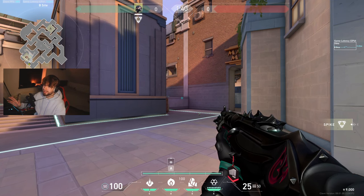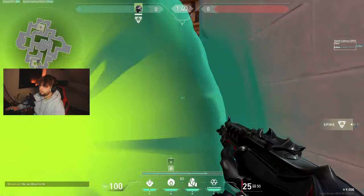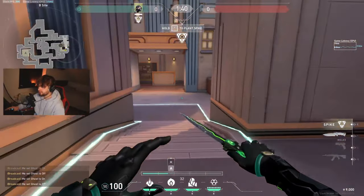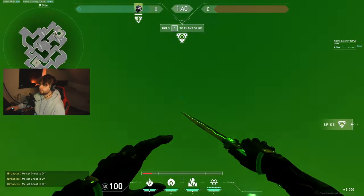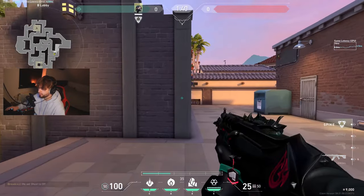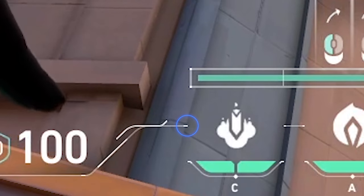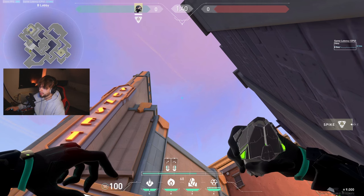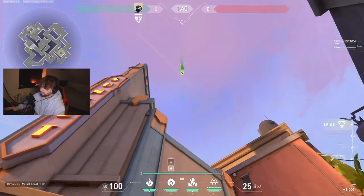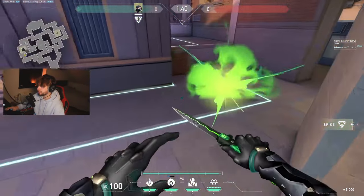Now we're on Sunset. For me, the best smoke to have with Viper on a B push is this one — it covers you from market and from the top of the site. The only way they can shoot at you is this corner, which you can hold while pushing site. Before the round starts, get in front of this wall, watch this line over here with the line next to the snake bite, do a jump and instantly left click. The smoke goes just under the roof and lands perfectly here, giving you a beautiful smoke.